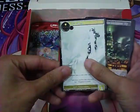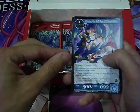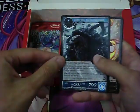Pack 13 continued: Herald of the Winged Lord, Legginess, Senno the Evil Eye of Temptation, Swan Woo the Sacred Beast. And a foil Heavenly Garden of Armala.